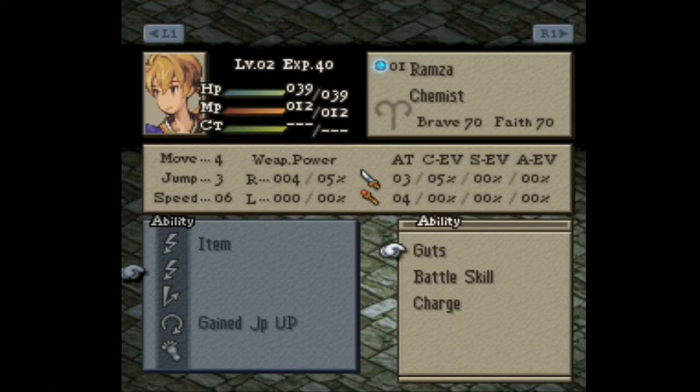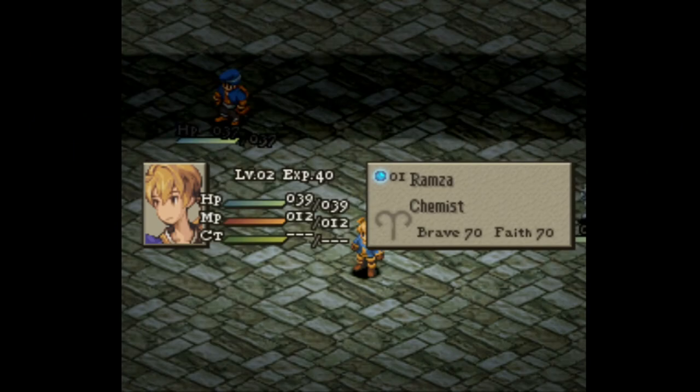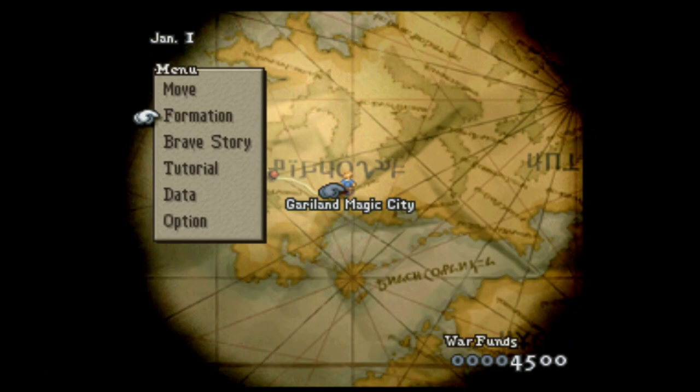I need to change my ability set to something I can actually use. I suppose I could use an archer ability, but I don't want to waste the points willy-nilly. I don't really need the Charge skill. Alright, we are kitted out. Time for some story.